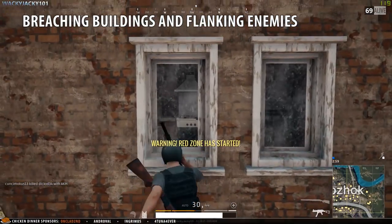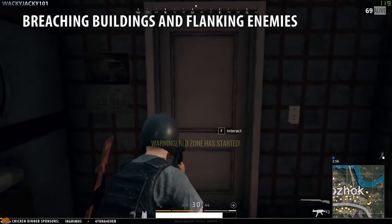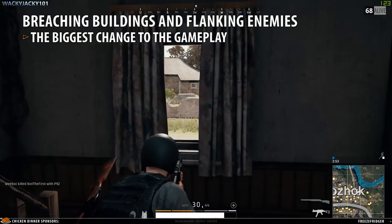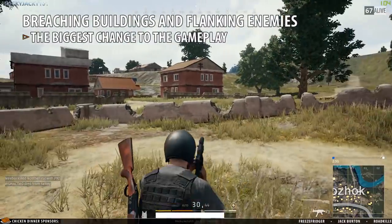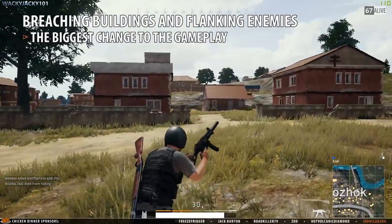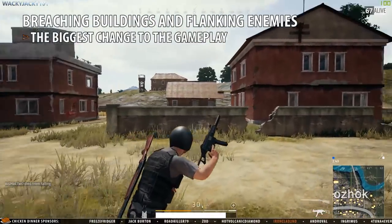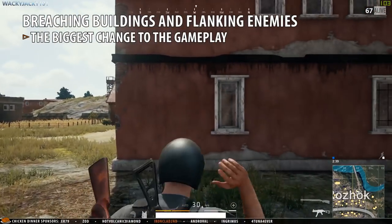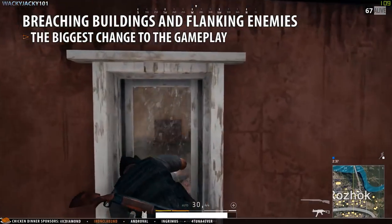Breaching and flanking enemies — this is definitely the most significant effect the vaulting feature will have on gameplay. You can now breach buildings much more easily as buildings will have more entrances by means of jumping through windows. This is going to be huge as being able to breach buildings like this will make it increasingly difficult to defend them.